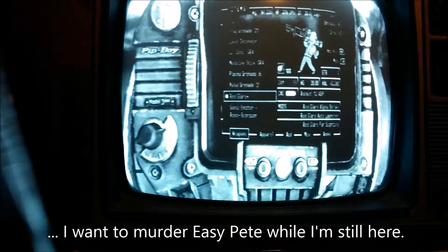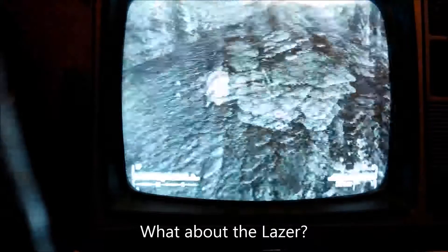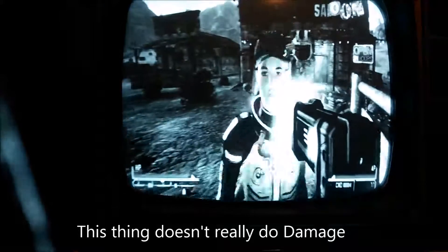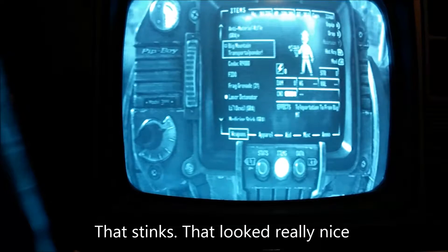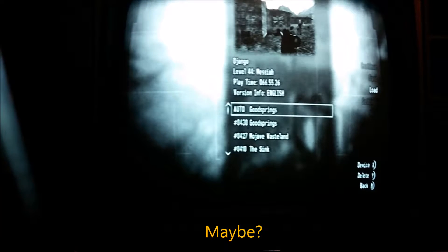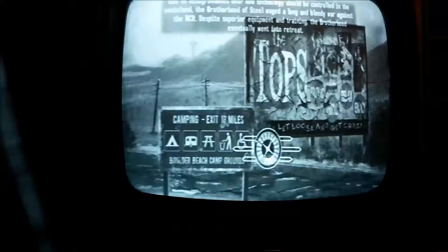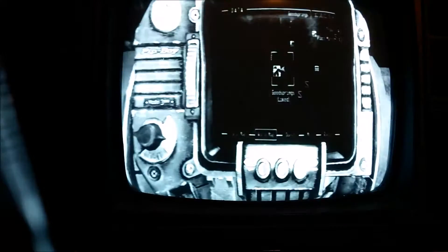Is there any other way I want to murder Easy Pete while I'm here? I'm curious about the plasma grenade. What do you think? Sure. What about the laser deck? This thing doesn't really do good damage. Well, your people are invincible. That thing is for a mission. That looks really nice. Anyway, one more and then we're going to go on a rampage through New Vegas. They should not be privileged enough to live at all.